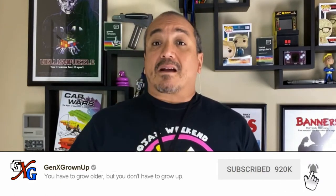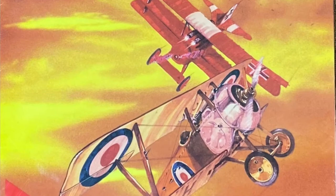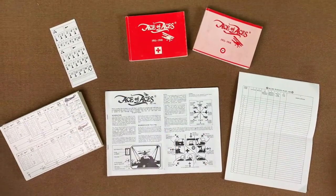Back in 1980, a company called Nova came up with a game called Ace of Aces. It was the ultimate choose-your-own-adventure game because you and a friend got to fly World War I airplanes and dogfight until you either shot your friend out of the sky or drove them off with their tail between their legs. I was able to get my hands on the deluxe edition that came out a few years later, but you could still play the basic original game with it.